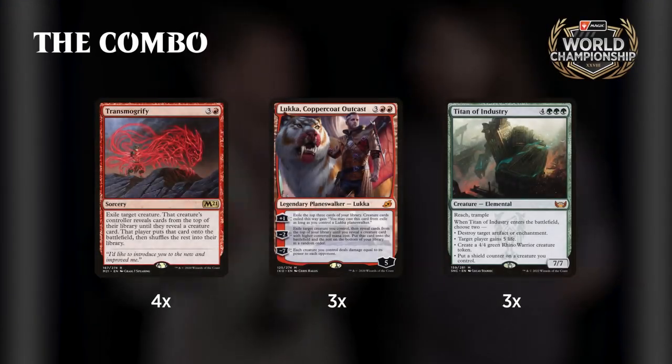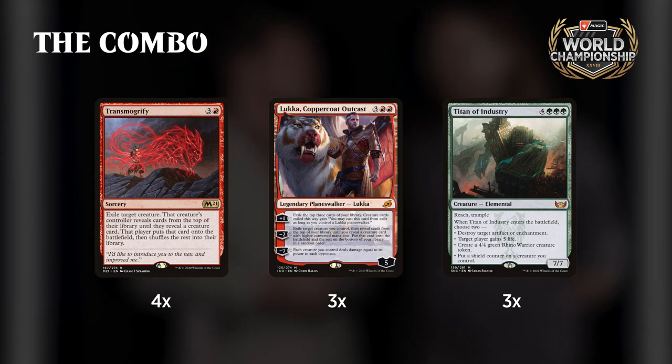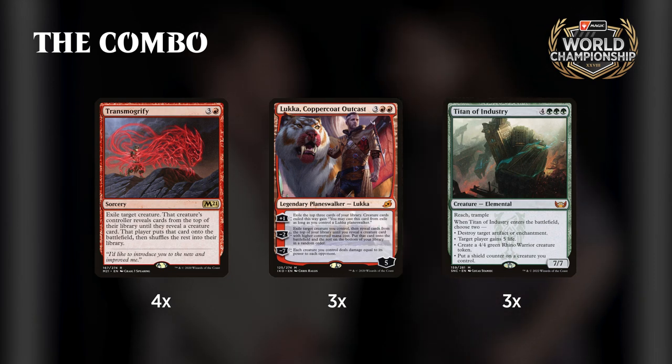It plays a fair game and then it also does some super unfair things. If we take a look, we got Transmogrify, we have Luca, and we have Titan of Industry — that seems not that fair. Transmogrify and Luca's minus two ability let you turn one of your creatures into a random other creature from your deck. The only creature in your deck is Titan of Industry, so it's not really random.